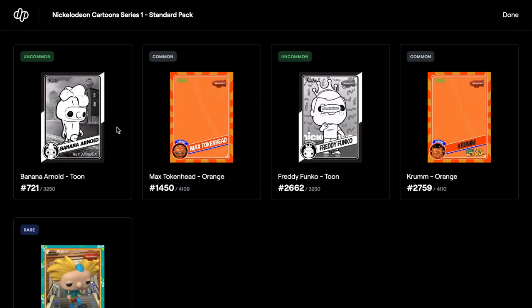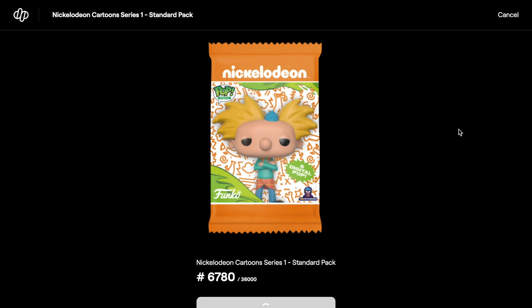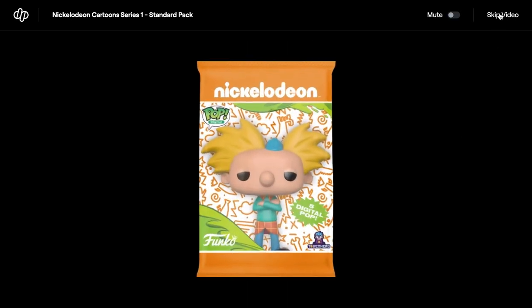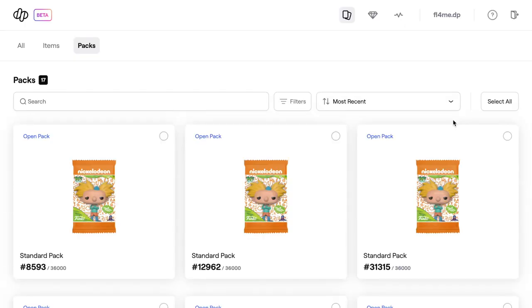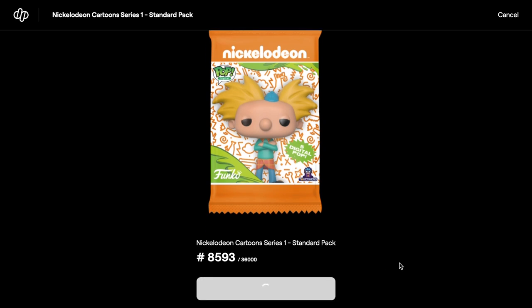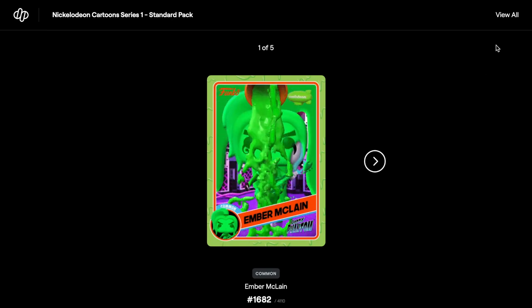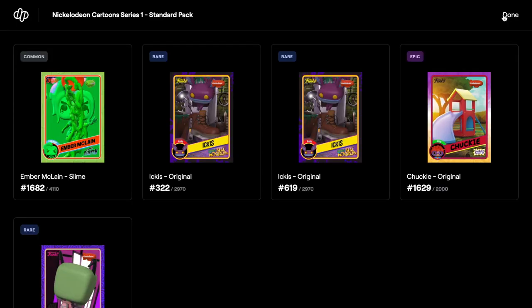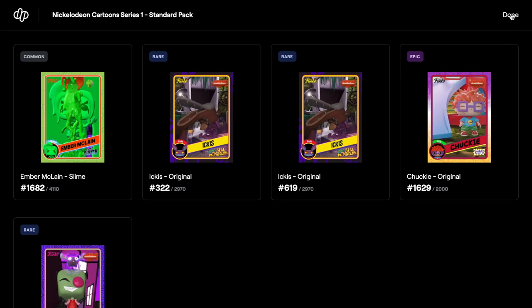We can't beat our last unboxing - we had 11 legendaries last time, which was absolutely insane. I think my computer is struggling to keep up. There we go, another series coin. Let's open this next pack - skip the video. That was a common, got me worried there. Oh, it's a legendary! There's an epic and three rares in that pack - a really good one with a lot in it!